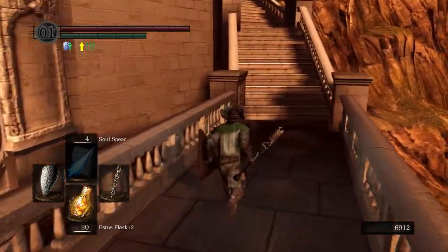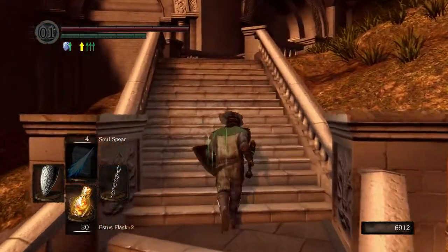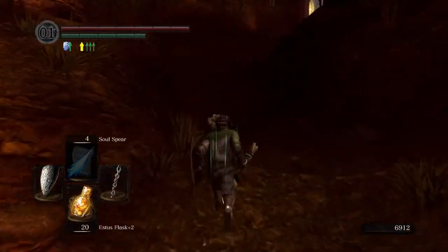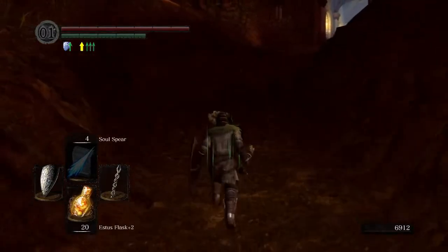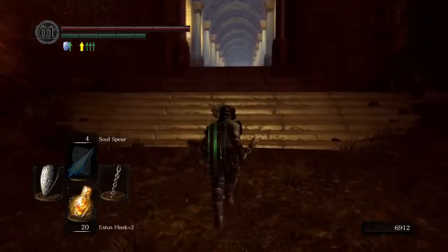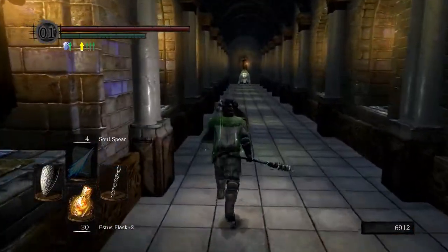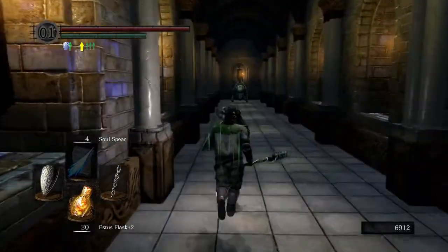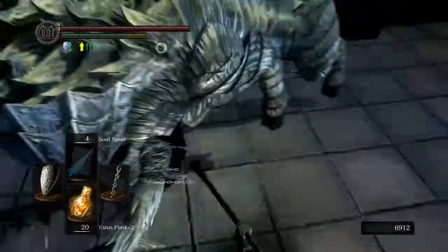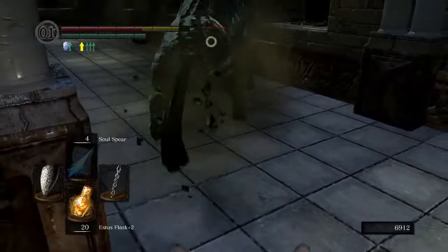I'm very frustrated that the sound didn't get captured on this episode. I did check more of my recordings - I do have a couple to do voiceovers on. So this doorway, when you come up to it prior to placing the Lord Vessel at the entrance to the first kiln, it's blocked. Once you place the Lord Vessel it opens up, and you can come up here. I would not suggest going here first if you are not a magic build and you don't want the Moonlight Greatsword - that is literally the only reason I'm coming up here.